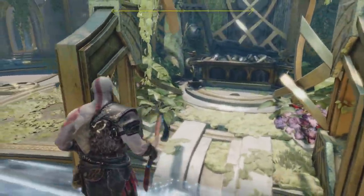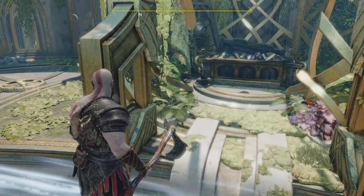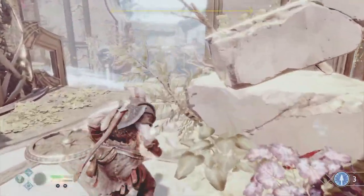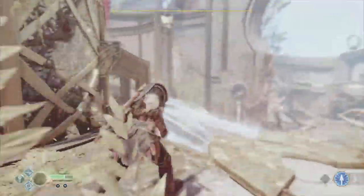What this basically does is increase your maximum Spartan Rage. Spartan Rage is activated by holding L3 and R3. One of the attacks is a rapid punching attack, and the R2 input is a jump attack.